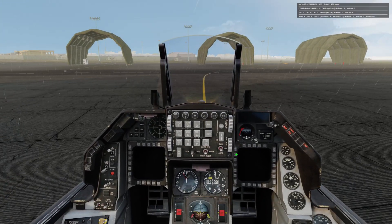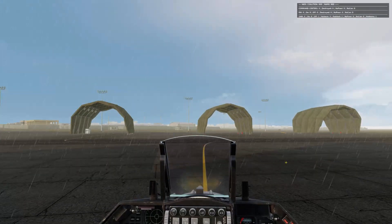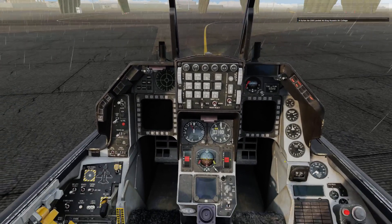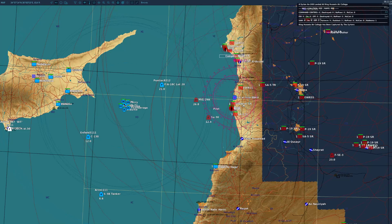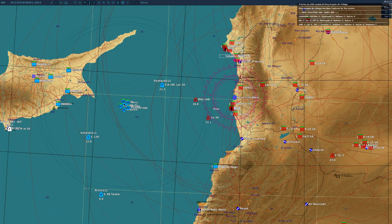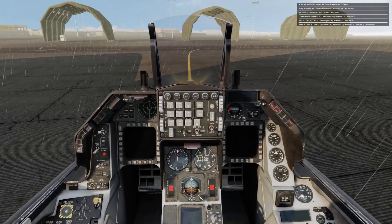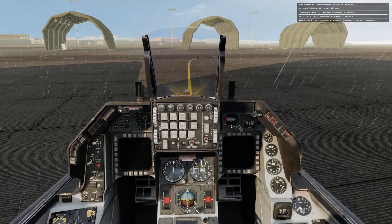Okay, let's see what we have here. Today we're going to do some HARM missions, some SEAD missions. This is a dynamic wall and there are quite a few SAM sites just at the coastline right there. Let's go and see what we can find, if we live that long.